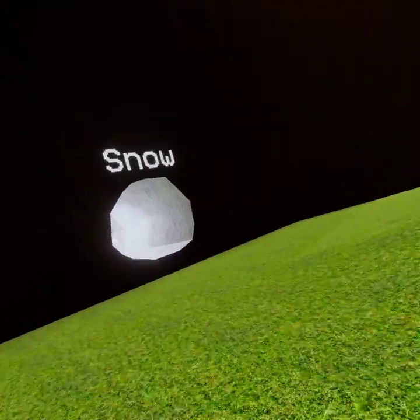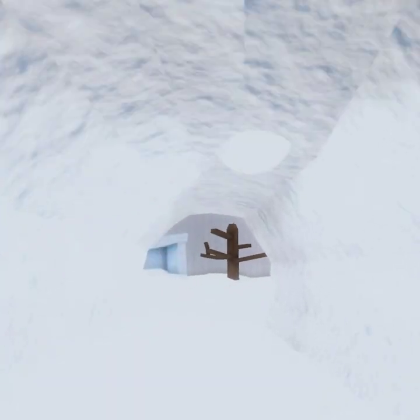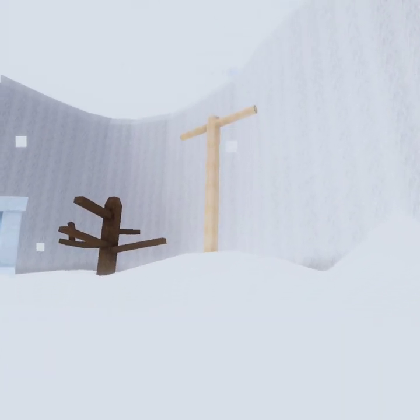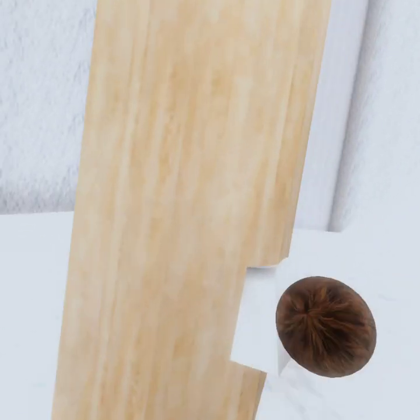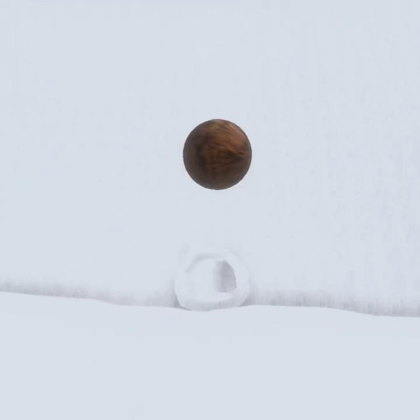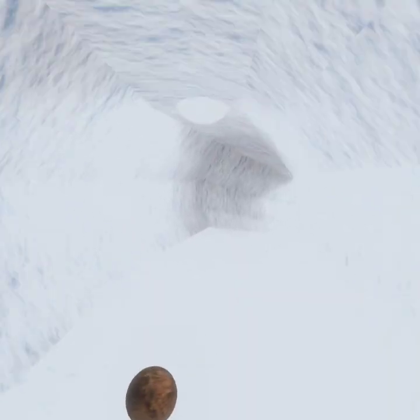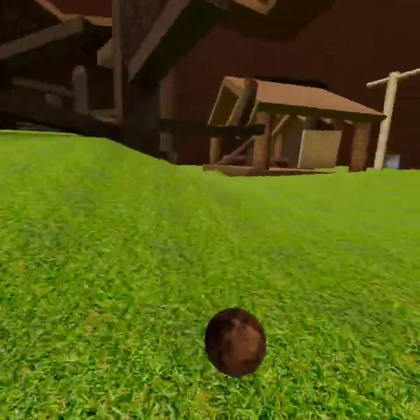Snow — it's a snow map. Alright, here we are in the snow map. It's very white and I don't like how bright it is, so I'm going to get out of here and go back to the forest map.